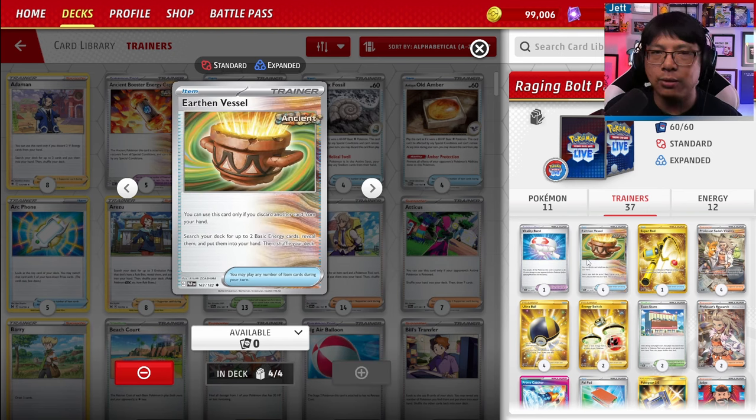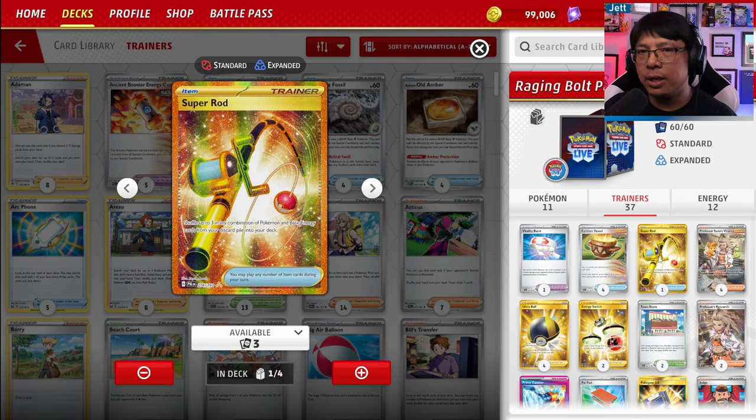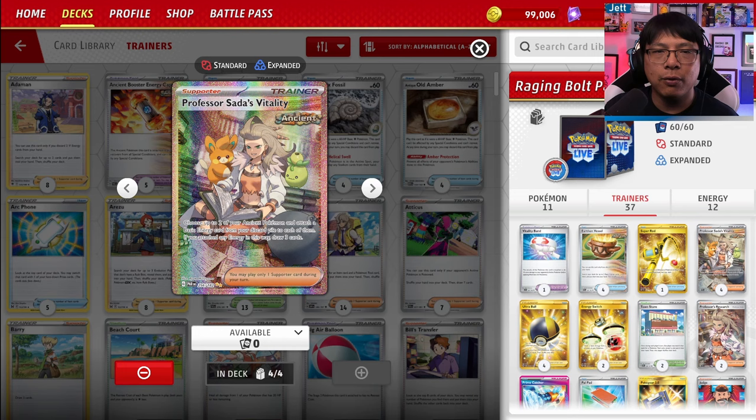That 220 is enough to knock out basic EXs and basic Vs with only three energy instead of four. We have four copies of Earthen Vessel, which lets you discard a card and draw two energy from your deck — great for finding Lightning, Fighting, or Water. One copy of Super Rod to recover any Pokemon or energy from your discard pile in any combination of three. We have four copies of Sada's Vitality — a massive card in this deck — letting you attach one energy to two of your ancient Pokemon and then draw three cards.